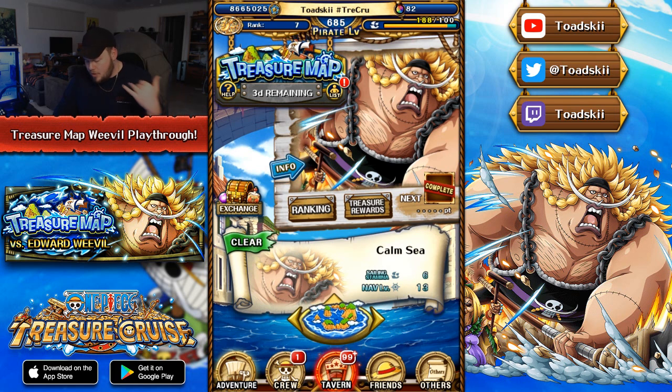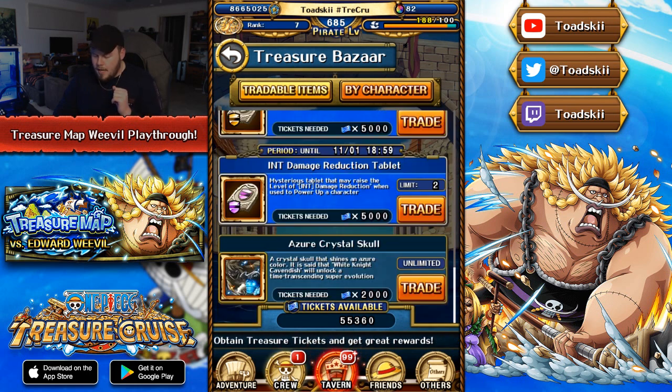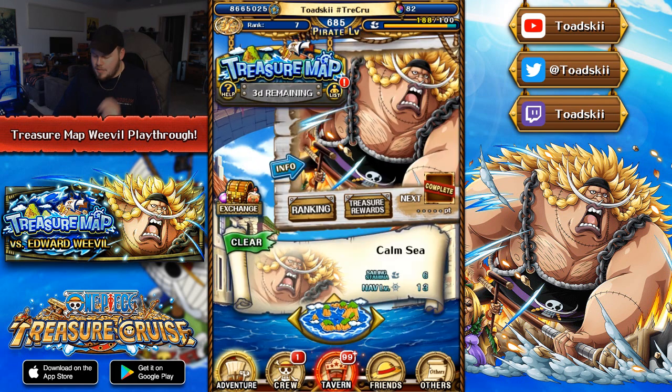You can see that I am on navigation level 13. I also want to talk about this specifically — the Doflamingo Super Evolution Skull is now available in the Treasure Map shop, so you can spend 2,000 tickets for one skull. You do need five of them, so 10,000 tickets total. If you did miss the skulls last map, you can go ahead and buy these skulls here. And all the way down the bottom, the Cavendish Skulls are also still there if you want to purchase them.